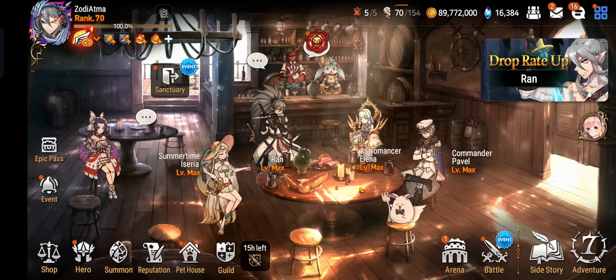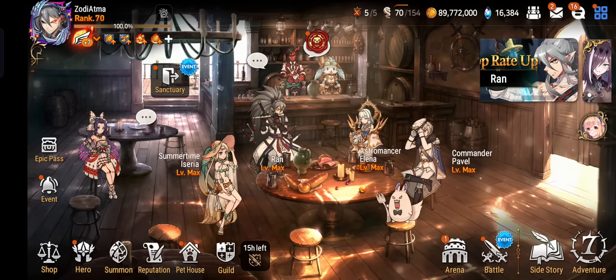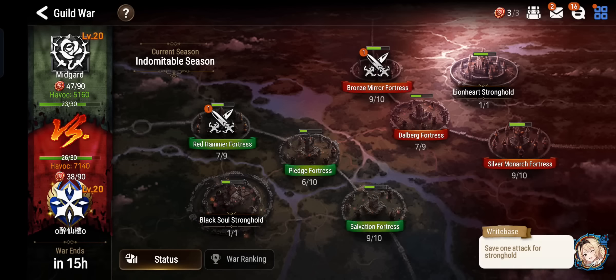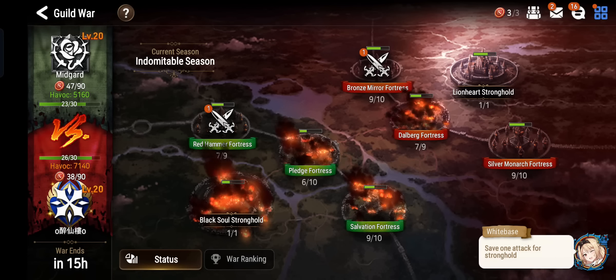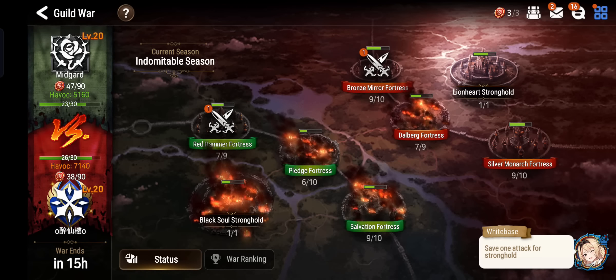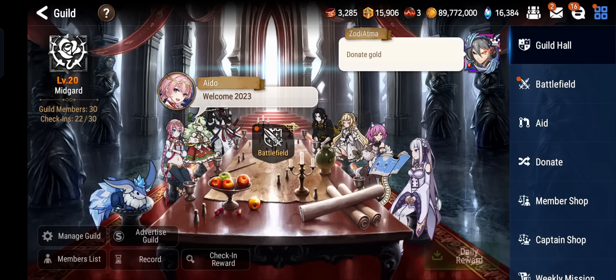Hey Epic7Players! Sody here back again with a new video. Today's video is very exciting for me because my guild is going up against the number one ranking guild currently on Asia server. The guild we're going up against has the hall of fame emblem on, so basically they finished top three last season. I'm not sure if they finished rank one, but they do have the hall of fame frame so we can expect to be going up against top-notched defenses today.